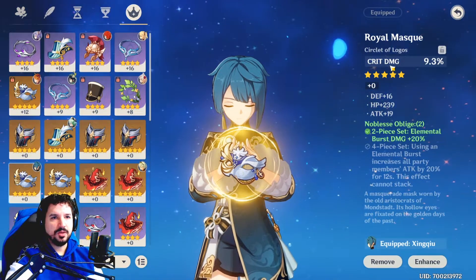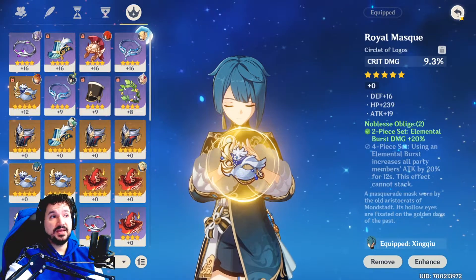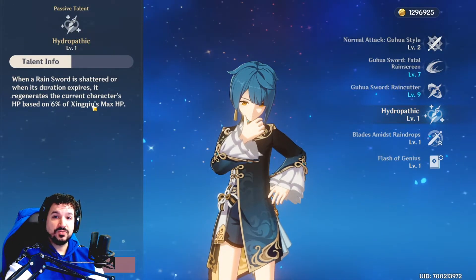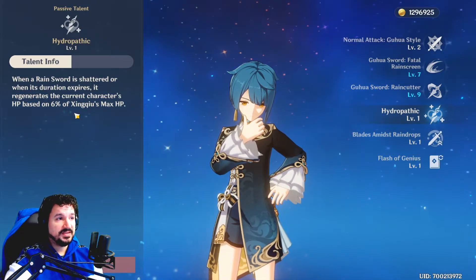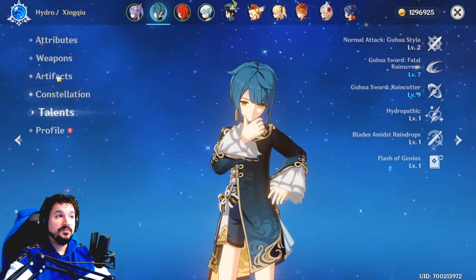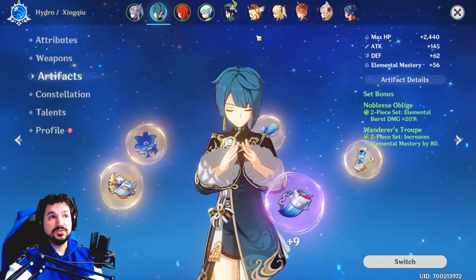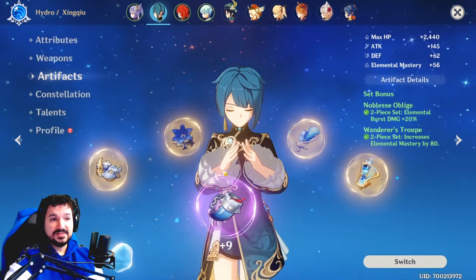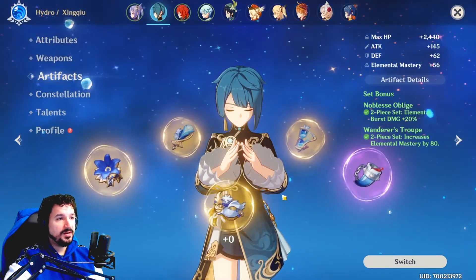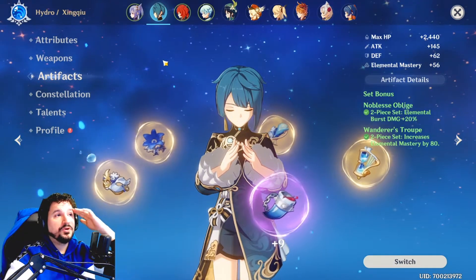There's actually a third option for the Circlet: HP percentage. As stated earlier, when the swords disappear or are shattered, the active character gets 6% of Xingxiu's max HP. So if you increase Xingxiu's max HP, the healing will be better. If you actually want to build him as a healer, that's also possible — just put Maiden Beloved in there and do everything HP-related. But the setup with Noblesse Oblige 4-piece, Hydro Damage, Energy Recharge, and Crit Damage or Crit Rate will make him a god. I swear, I'm not even optimal here, and he is insane.